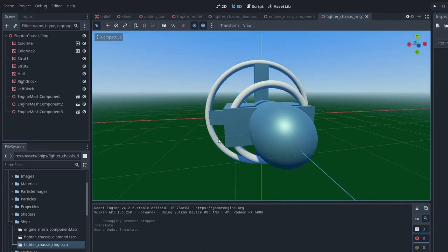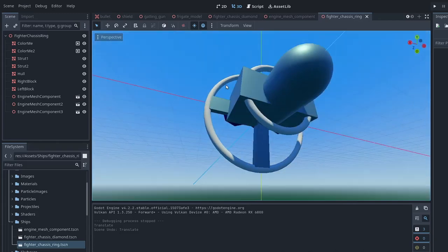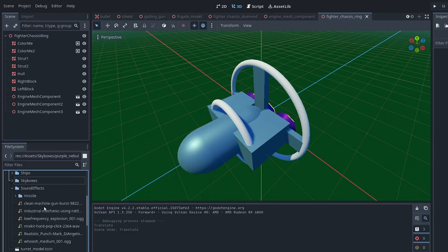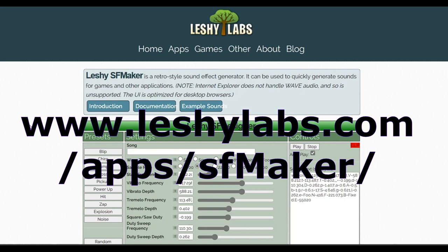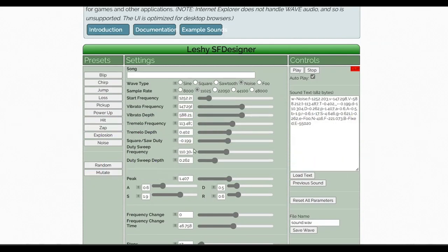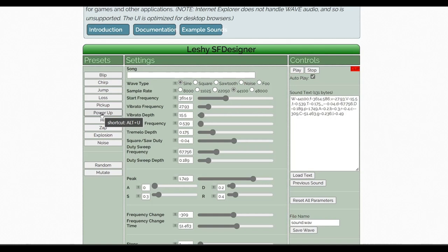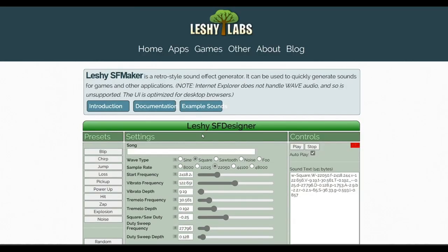Some of the sound effects were designed by me — a lot came from leshylabs.com, a website that lets you customize sound effects extensively. A lot of them sound like old-fashioned games; there are presets to choose from. Some of them are truly piercing to the ear. You can play around with all the different options, create your own custom sound effects, and download them. I believe that's what I did for most of the sound effects — really good stuff as placeholders, and a nice free resource.